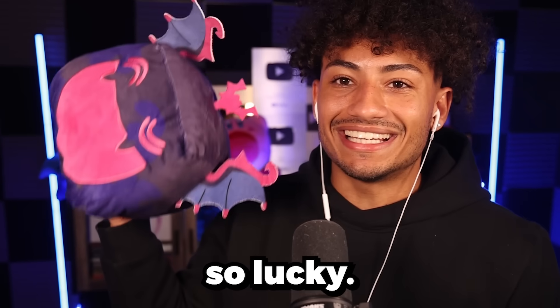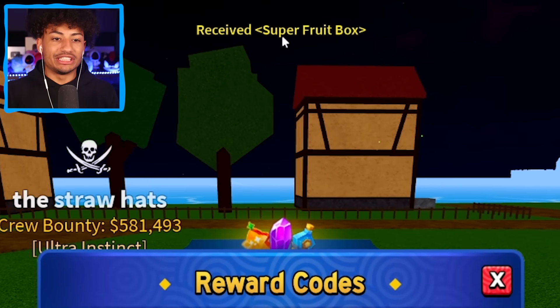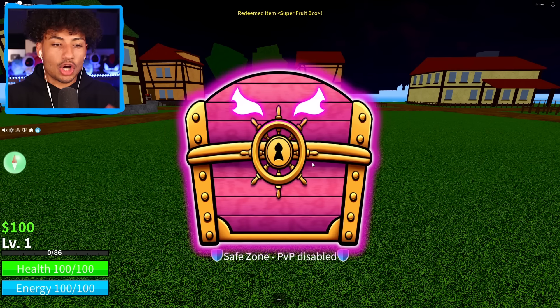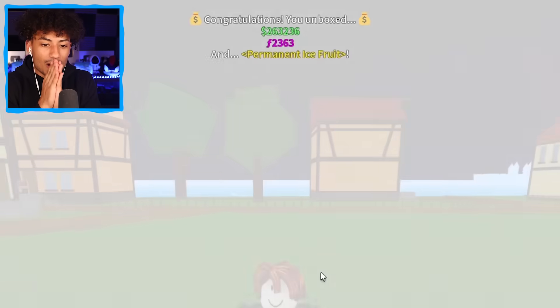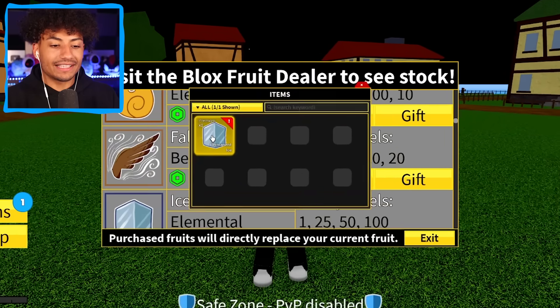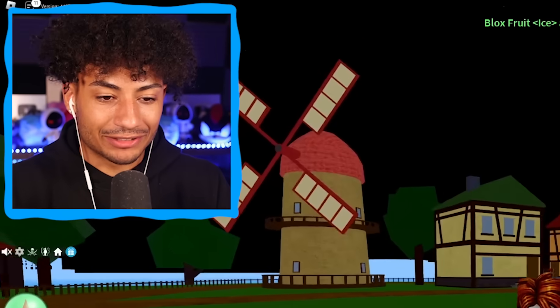Bro, we actually got so lucky. It's time to put in the code. Redeem. We received a super fruit box! Let's open up our first fruit. Let's see what we're going to use for the next 10 minutes. Oh, let's go — we just got permanent ice fruit! Wait, that's actually so perfect. This fruit is actually so good for grinding too. Why is it not letting me equip my permanent ice fruit? Did I just get scammed? Oh, here it is. Redeem. Yes, sir! Our first fruit, we got permanent ice fruit. That's actually crazy.